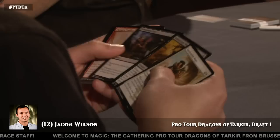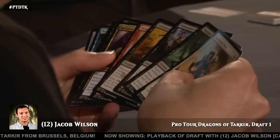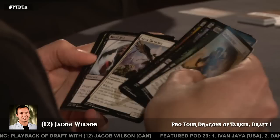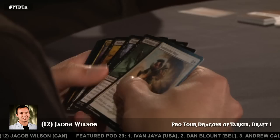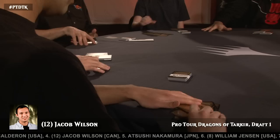What he really wants to do is read the pack. Sandcrafter Mage is a fine pick here. Ruthless Deathfang, if he was blue-black, would be awesome — it's spectacular in the exploit deck, but he'd rather be blue-white now. It's a good pack for the blue-black exploit deck, which coming in you said is one of the decks people know is super powerful and would love to draft. It's one of the more obvious decks — that deck just sort of forms itself.